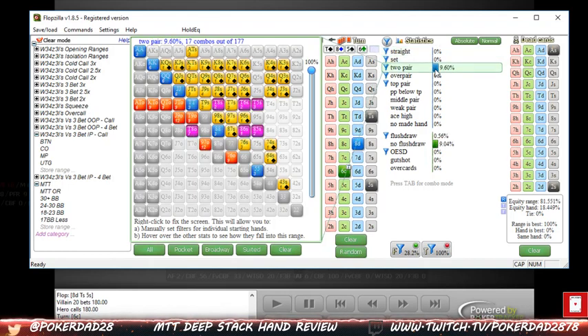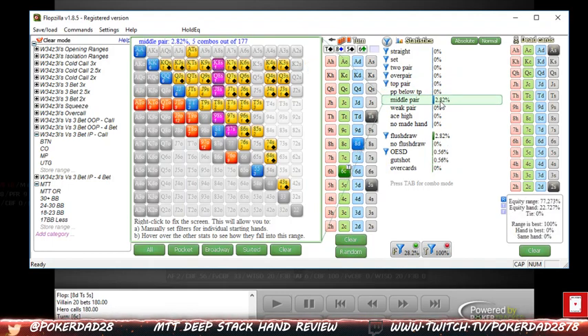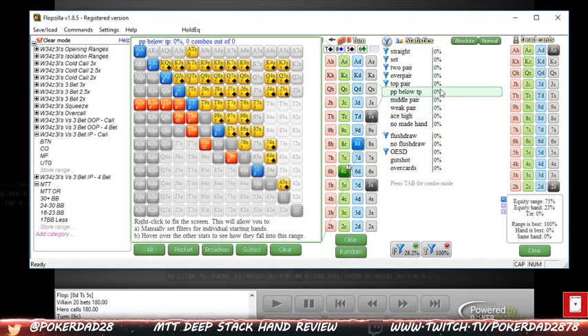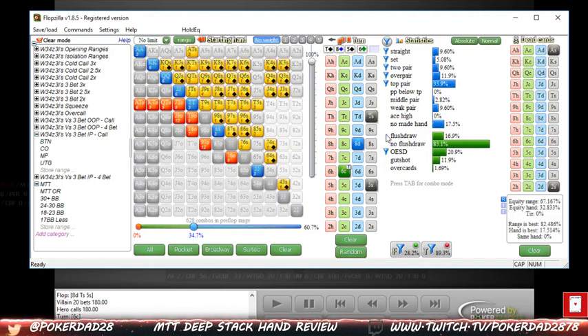He also has over pairs and top pair hands. I don't expect him to double barrel with the weaker stuff. The flush draw is interesting, but we block the flush draw too, which makes it less likely he's on a flush draw. Let's say hypothetically he's not doing this with a flush draw and is betting pretty much for value. That puts our equity at 23% on the turn. This is interesting because we call and another spade comes out. With 23% equity, the question is: are there any implied odds? Are we ever getting paid off if we hit our flush?